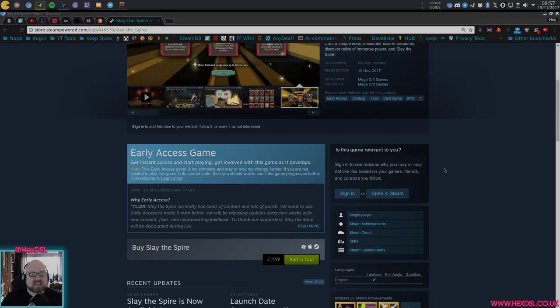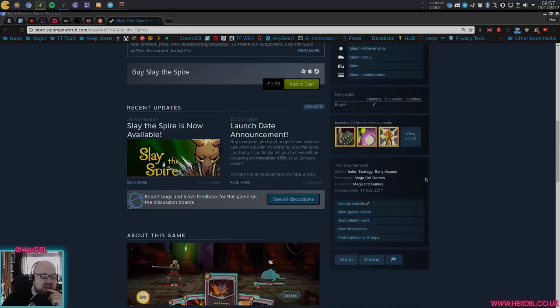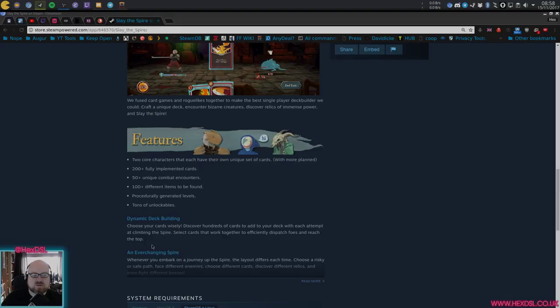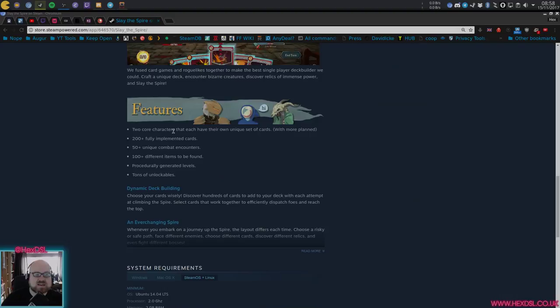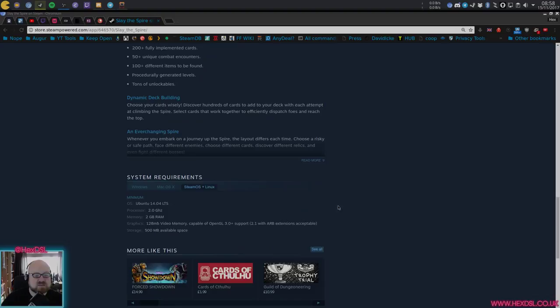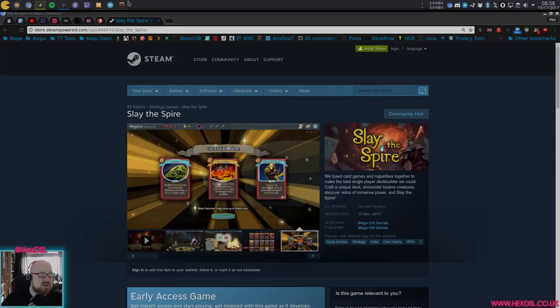Slay the Spire describes itself as having fused card games and roguelikes together to make the best single player deck builder they could. There are tons of unlockables, procedurally generated encounters, 200 fully implemented cards, 50 unique combat encounters, and 100 different items. Two core characters each have their own unique sets of cards. Dynamic deck building, ever-changing spire. If you can run a desktop environment from 2017, you'll be fine — the game is quite straightforward.